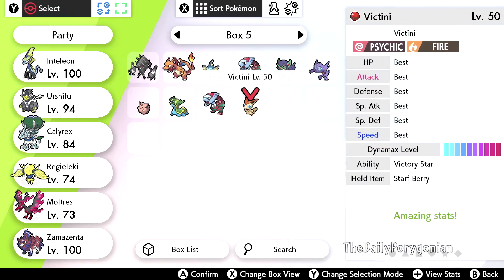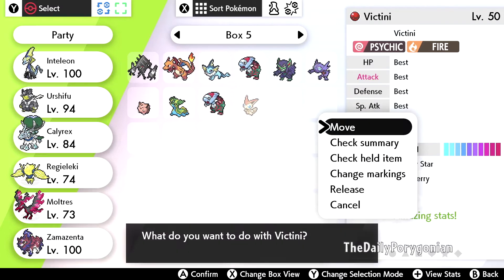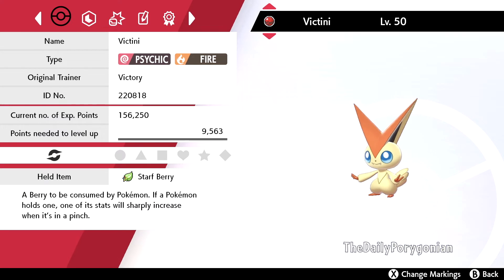It's Level 50, with perfect IVs, Dynamax level 10, and the ability Victory Star. We're going to head into the summary right here. It's holding a Starf Berry — a berry to be consumed by a Pokemon. If a Pokemon holds one, one of its stats will sharply increase when it is in a pinch.